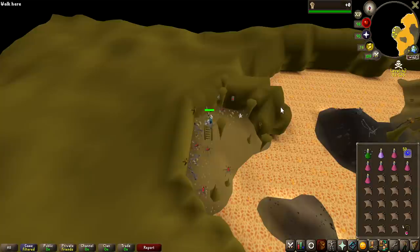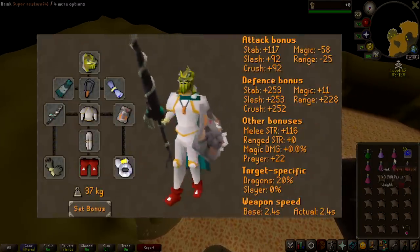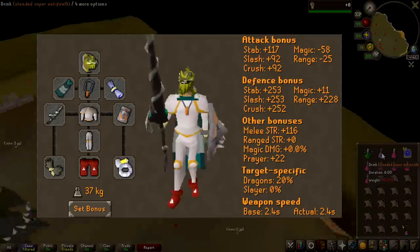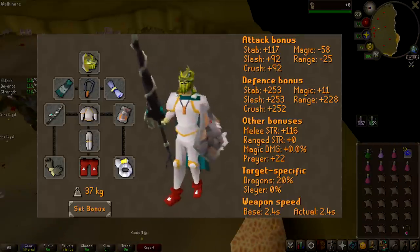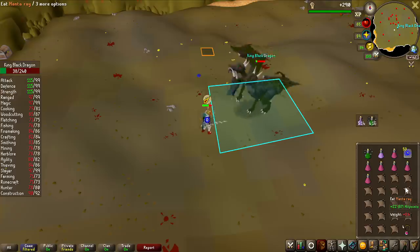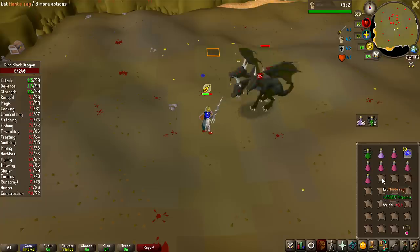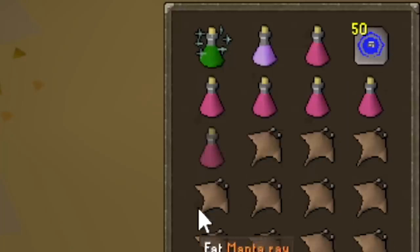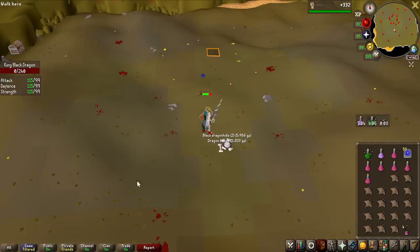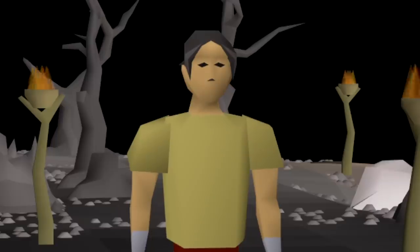The gear I'm going to be using is on screen right now. It is pretty budget, but I am only really risking the Serpentine Helmet, which is only 3 million, so it's not too bad. I definitely feel like this is a pretty decent setup — I only took around 35 damage on the first kill, and for prayer I only needed to use one sip, so I could maybe stay here for a decent amount of time.